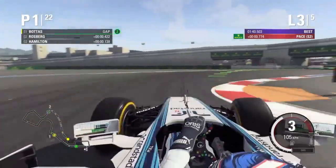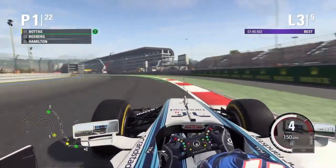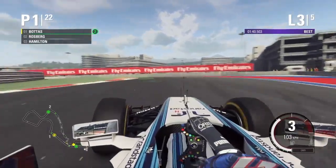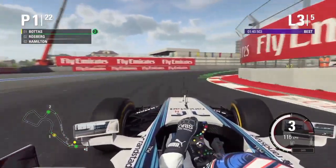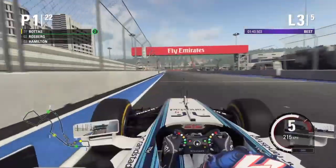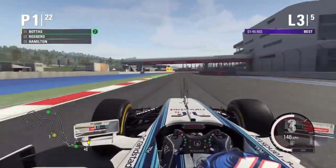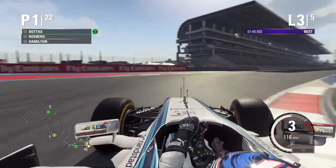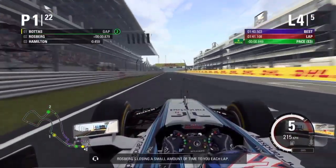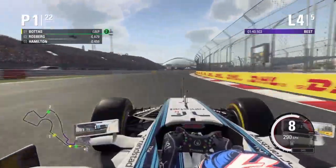Coming up into the last two corners right now, last corner - we've gone a bit wide but we still do it. Rosberg's got DRS open, Hamilton's got DRS open - what are we going to do? We're going to keep to the racing line and let them try to overtake. We are going to finish this lap up front.